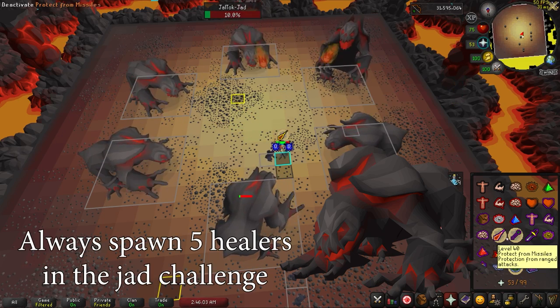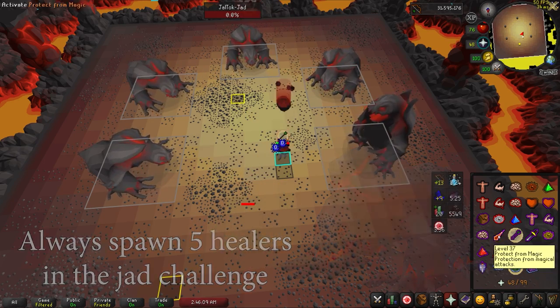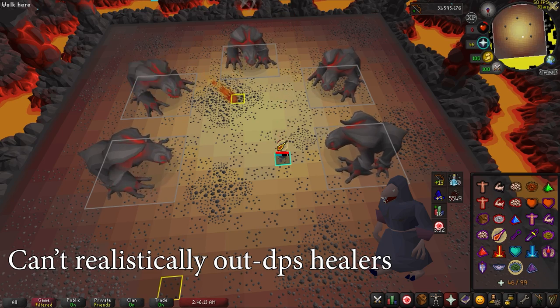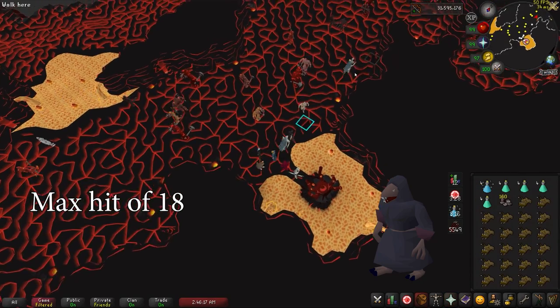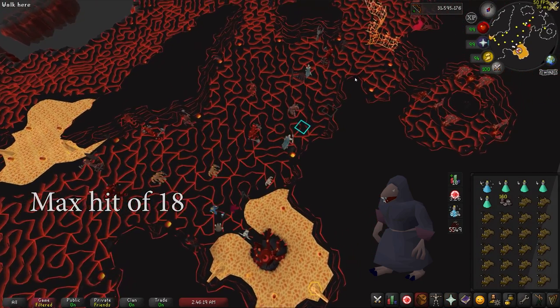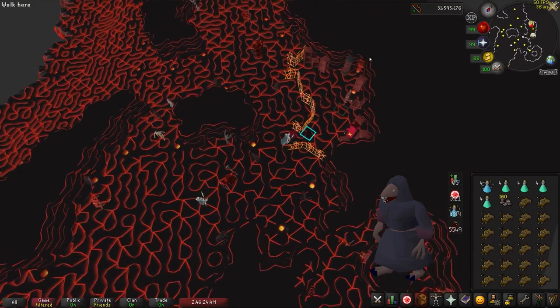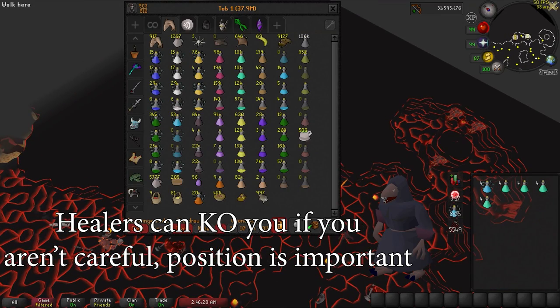Within the challenge, the Jads all spawn 5 healers, as opposed to the Inferno where triples only have 3 healers. This makes it basically impossible to out-DPS the healers with a T-bow like you could regular Jad. The healers are also harder than those in the fight caves, with a max hit of 18 vs regular healers' max of 14. They go from 60 HP to 100, and have higher stats across the board. The healers can easily kill you if you have 2–3 of them attacking you and you noodle on Jad a bit.